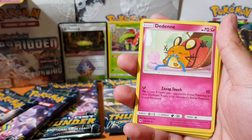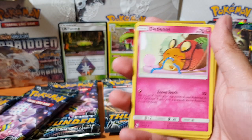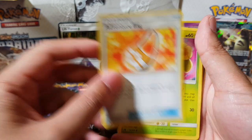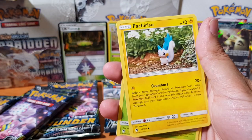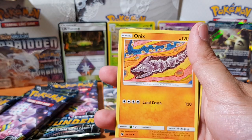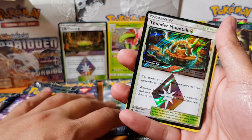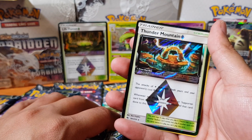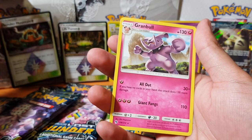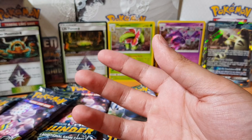We got Dedenne — he's eating, chewing on... what is that, rope? Why is he knitting? Adventure Bag, going on an adventure. Skiploom, Pachirisu, Hoppip, Carbink, Blitzle. Oh, Onix digging into the ground. We have a Thunder Mountain — very corresponding to the Lost Thunder set to have a Thunder Mountain in Lost Thunder. And Granbull as the rare.